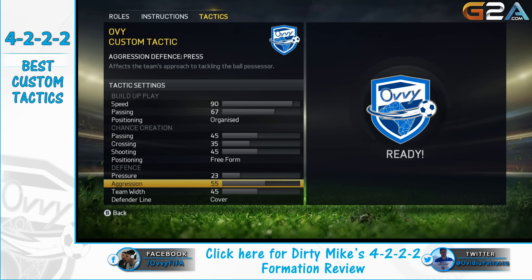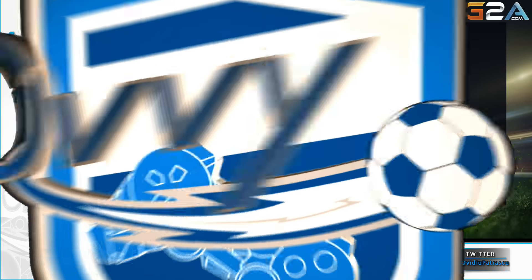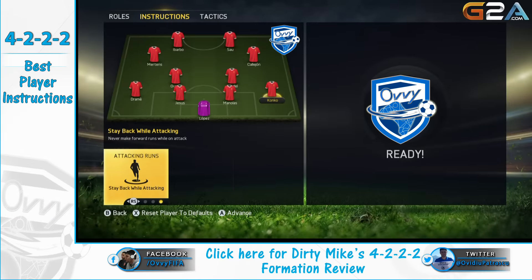55 at aggression will make your players active in defense, and even if they retreat a lot, they will be aggressive with opponents. Team width will be between 45 and 50, and for the defender line we'll use cover.